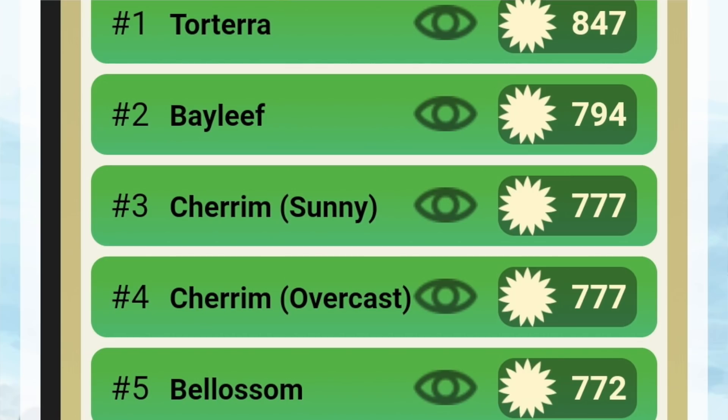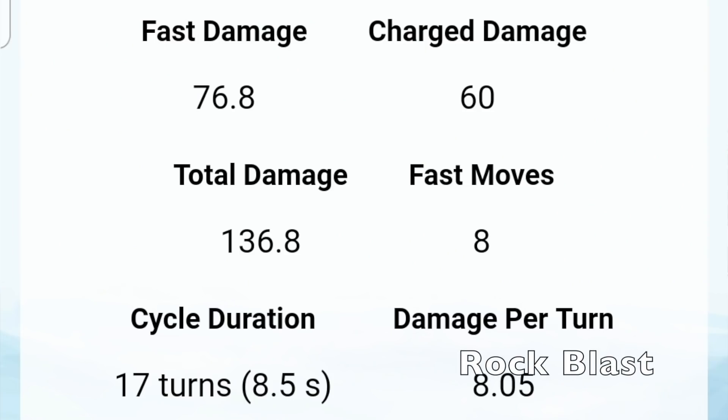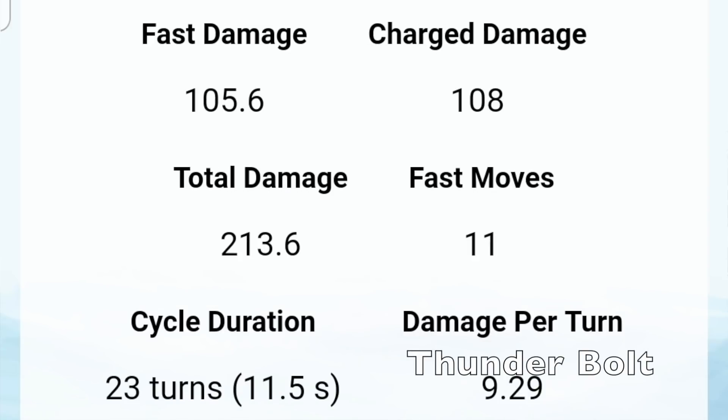Its top counters include a lot of Grass types: Torterra, Bayleef, Cherrim, and Bellossom. But what we really worry about is something like Vigoroth with Counter, which is gonna hurt us — and Brick Break is also painful. Other Heracross can hurt us too. For charge move activation time, it takes the same amount of time to get a Rock Blast off with Alolan Graveler as it does for Heracross to get a Mega Horn off — 8 fast moves and 8.5 seconds. Thunderbolt takes a lot longer: 11 fast moves and 11.5 seconds.